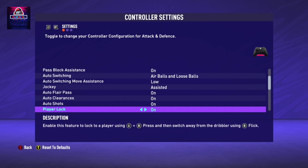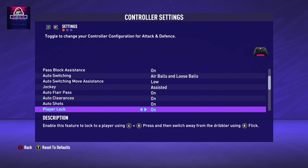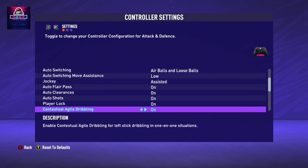Player Lock is a new feature in FIFA 21, and if you want me to make a video on it, let me know in the comments. It's a very cool way of playing FIFA - FIFA 21 rewards you for creativity, and Player Lock is a very creative way of playing. Contextual Agility Dribbling is another new FIFA 21 feature - let me know in the comments if you want a video on it. It's a very nice dribbling mechanism which works great with players who have very quick feet, like Mbappe, Sterling, Neymar, Di Maria, Hazard, Dybala, Messi, Ronaldo.